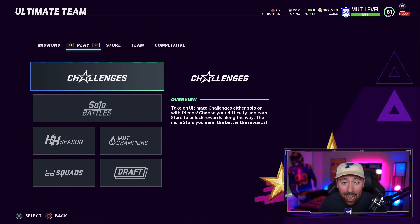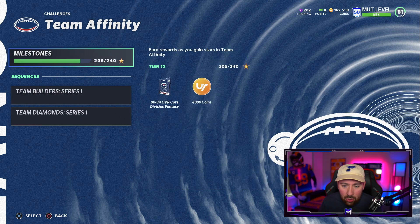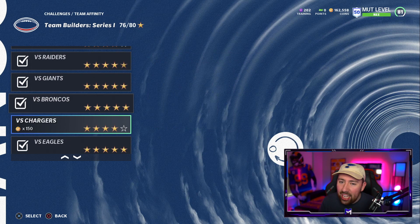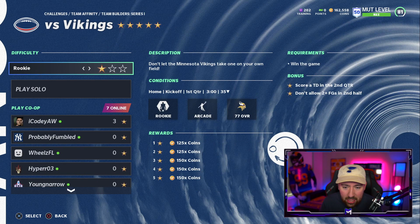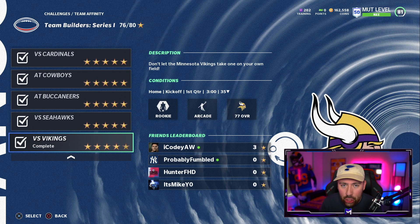He's the user god no matter how many coins you have in your bank account. The way that I acquired this player — the pack that I'm able to choose the player out of — is through a certain solo challenge string. It is the Team Affinity solo challenges. If you want to get these players, all you have to do is beat these solos. It doesn't matter what stars you get — all you need is one star, and then you get a certain pack.